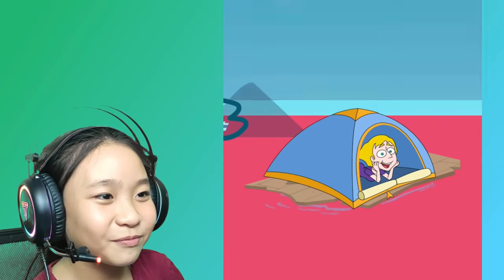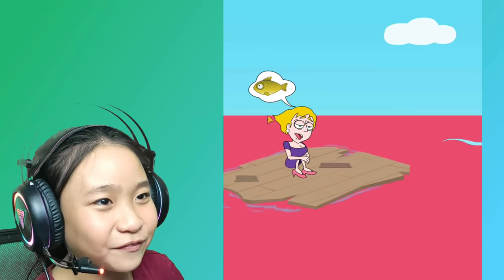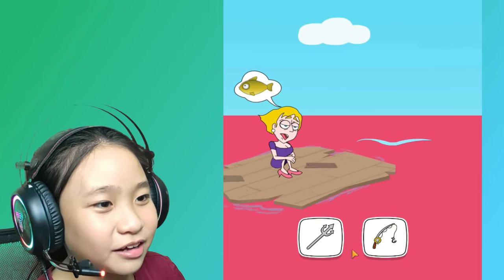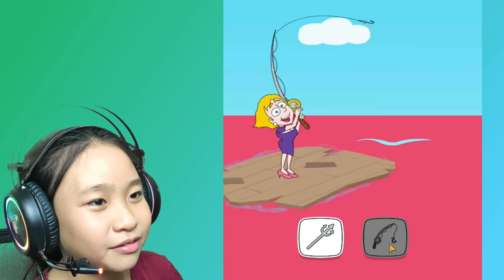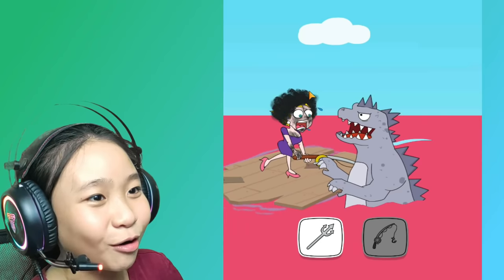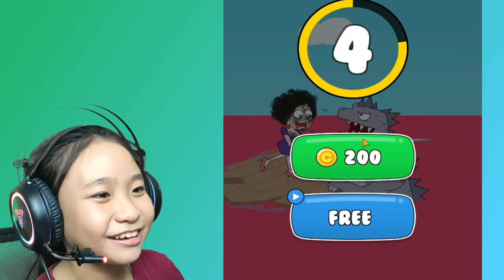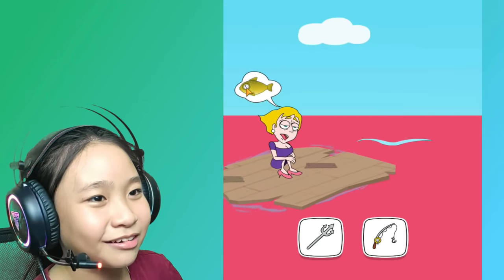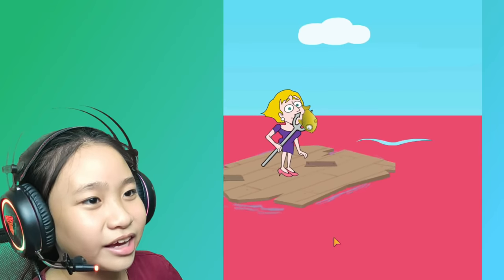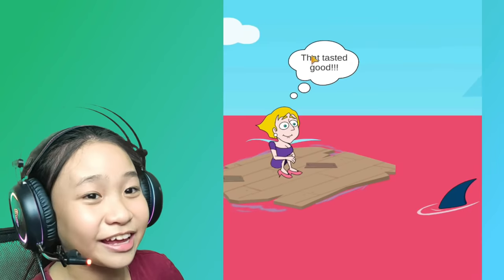Oh, she's so hungry. She needs a fish. And the sea is still red. Oh what the heck is that? Oh god, she has an afro hair now! What the heck. Okay, she needs a fish — an anchor. Ew, she's eating raw fish! And she says it tastes good. Ew.